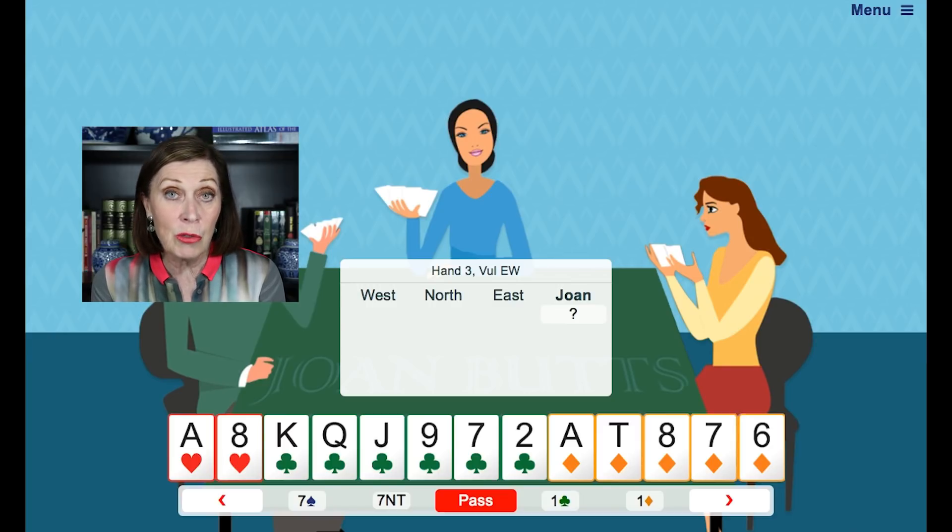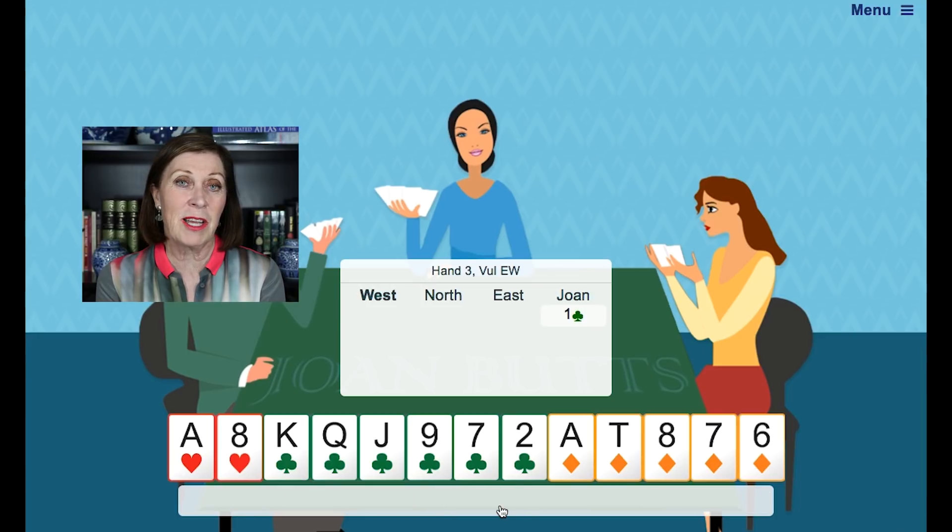If we were looking at losers on this hand, we'd say there's one heart loser, one club loser and two diamond losers. The hand's 6-5 shape, a two-suiter, so definitely we'd open at one club. Some people might feel like opening at two clubs, but it doesn't actually have enough high card points to do that. And also, you're 6-5, you want to actually mention one suit and hope you can show the other suit.